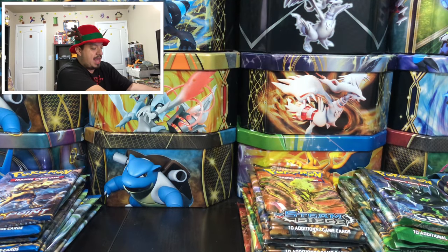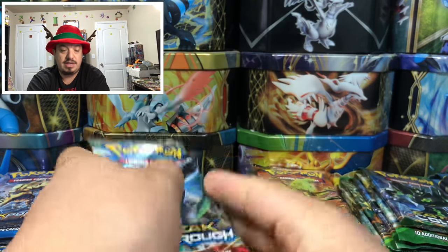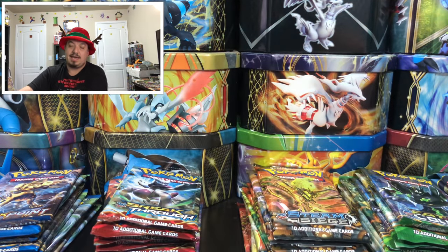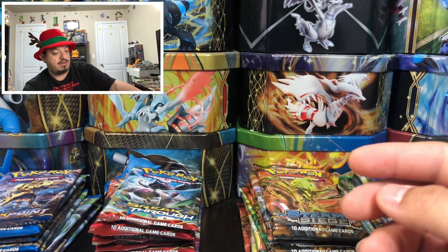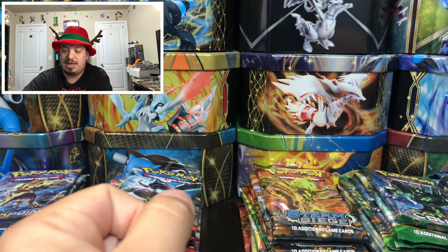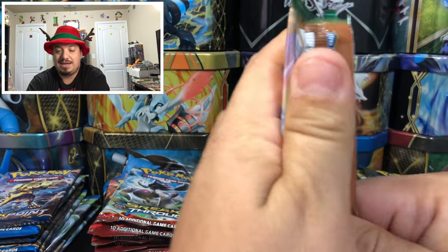And of course, last but not least, we have 10 Breakthrough packs. We're going to open one of each at a time and see what kind of pulls we can get. Here's the jumbo card that comes in the middle. This is the Christmas special, so let's get started with our Roaring Skies booster pack.